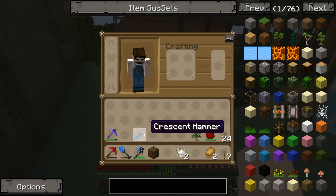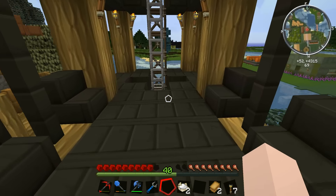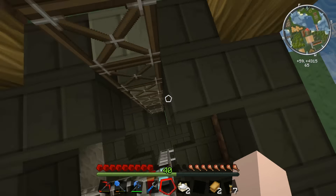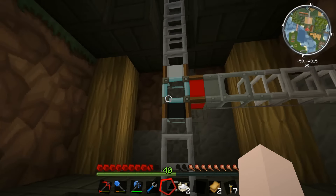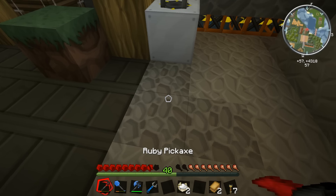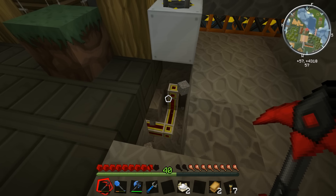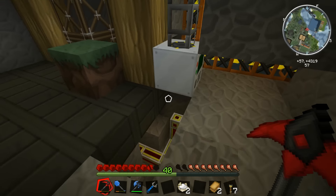Here we go. I've got my magical crescent hammer - using this I can actually break the redstone conduit without destroying it, which is quite useful. Let's go down here. Look at all this wasted pipe. There's the quarry. Let's dig down a bit and find this conduit. Oh, it's not connected - I disconnected it when the quarry was finished, so it's not drawing any power anymore.